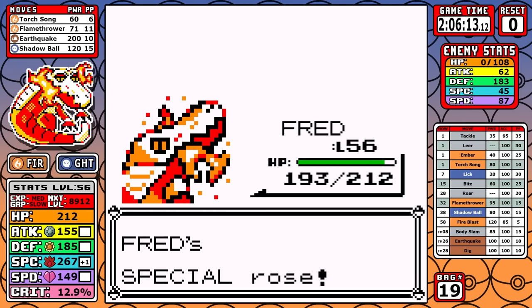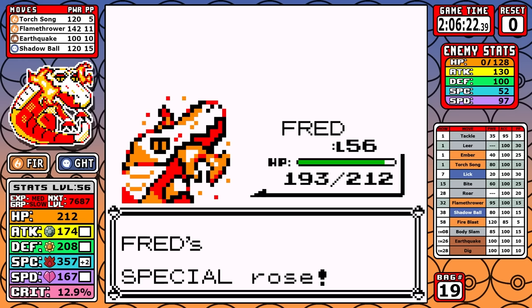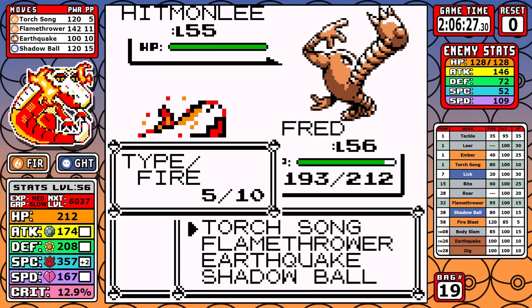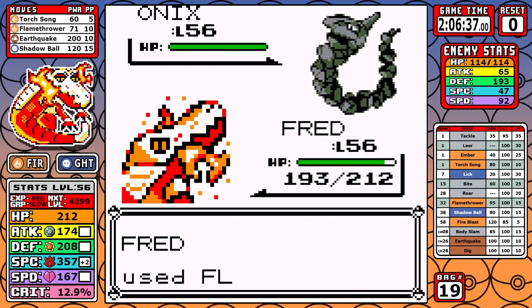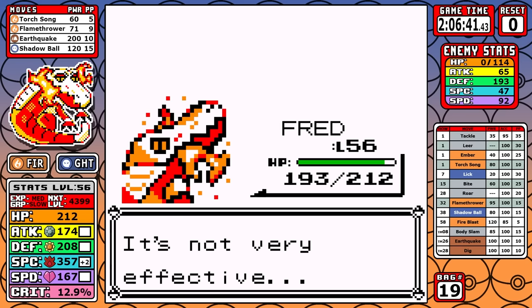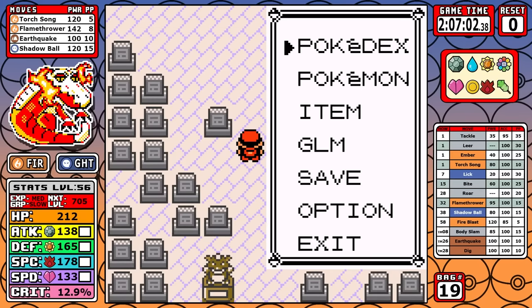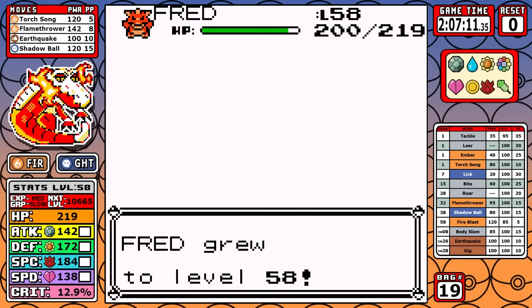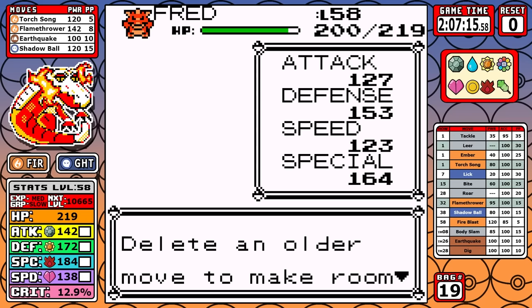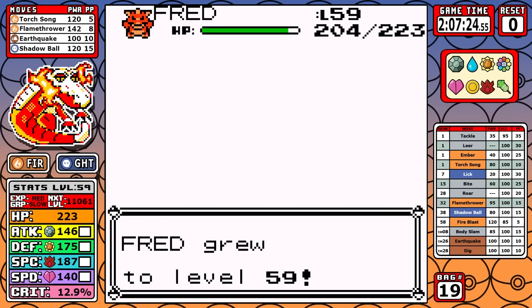Dewgong is first — even if it gets an attack drop from Aurora Beam, all I see is another badge boost. A couple of Torch Songs take it out and we're plus-two boosted with an extra Attack-drop boost. By the time we've swept through her team I'm at plus-three Special, which is the magic number. At plus-three you don't need to boost anymore — any further and you're just wasting turns.